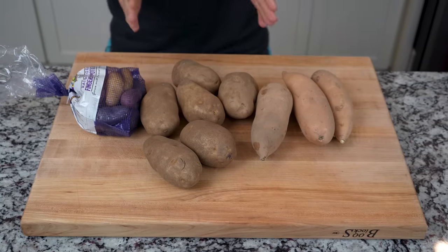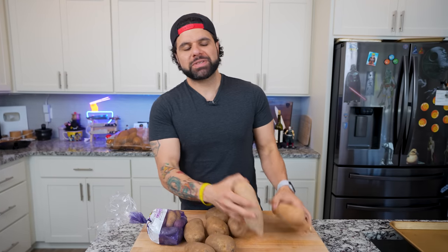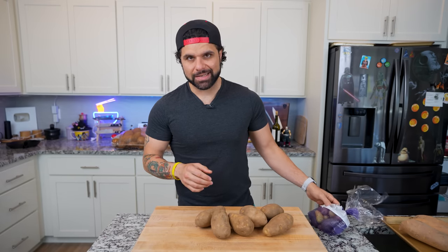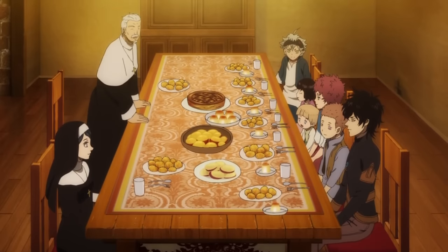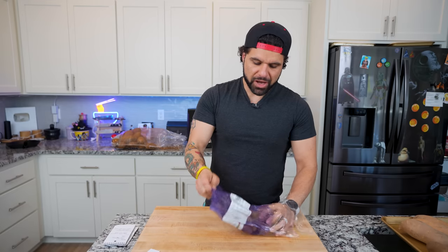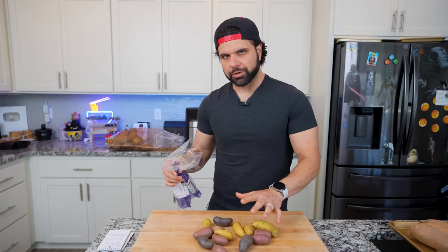Now that I know exactly how much I have to eat, I have to figure out how many potatoes to make. I'm going to make a bunch of potatoes and then weigh them out as I need them, because I do have a menu for today. But Asta doesn't just eat potatoes — we also see him eating meat, so I'm going to be using chicken breast and chicken thigh to keep it super simple. I also want to show you guys how to meal prep a lot of this, which you all asked for on the community page.